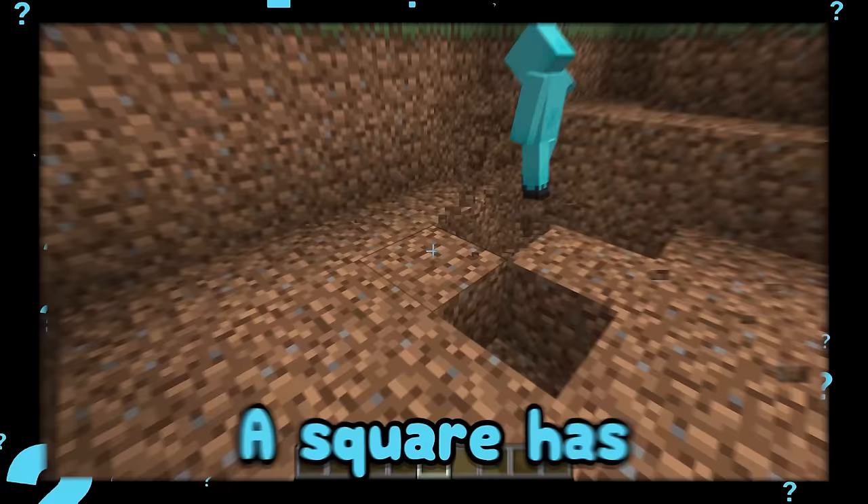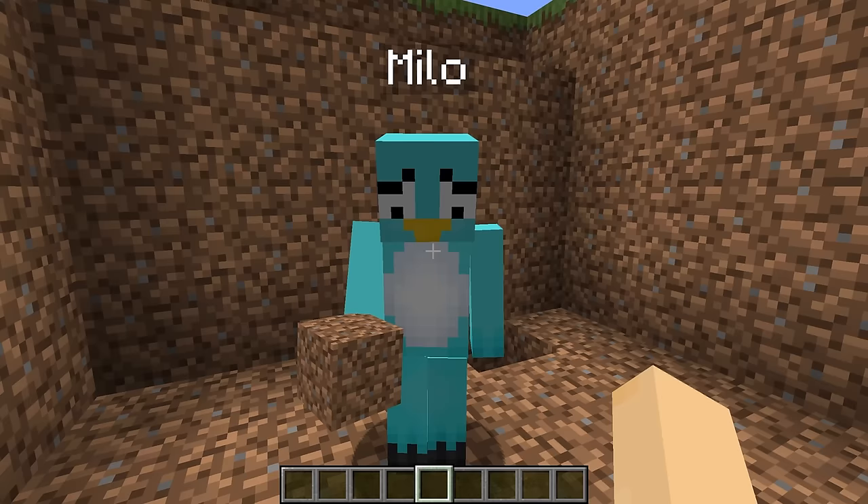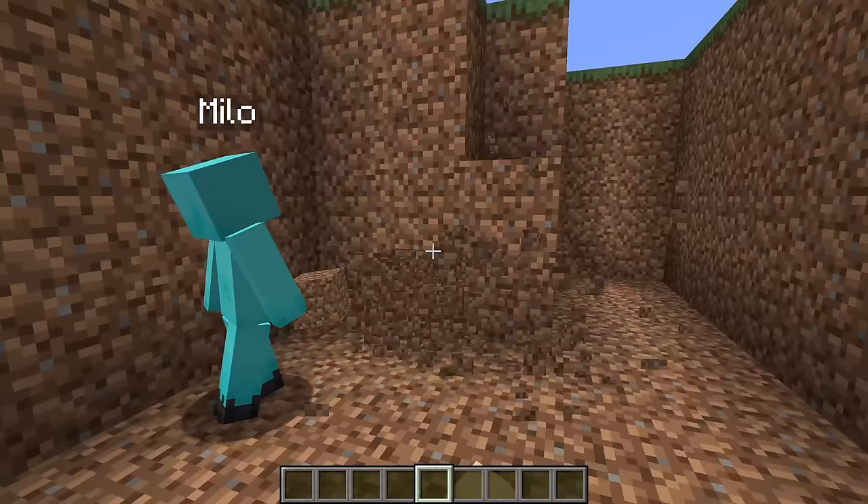A square has four sides, right? Yes it does Milo, that's a really good point. Well, there's a little problem with that. I can't count past three. That's okay Milo, just follow my lead, I will guide you through it. We need to also make sure that this square is a rectangle. It needs to go this way as well. A rectangle? That's not a square, silly. You're right Milo, sorry. I'm just worried about my family.